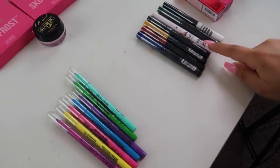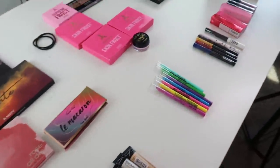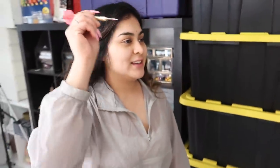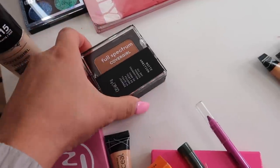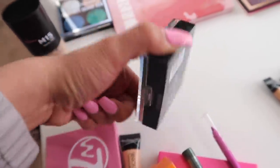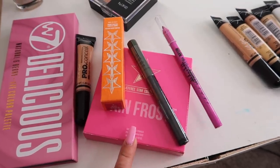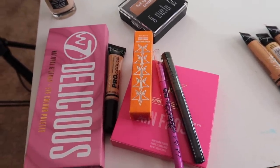The eyeliner landed on six — this is like an army green. That combination is not looking good so far. For the waterline, it landed on one — a magenta purple. So basically I'm going to be using the CoverGirl M15 shade with this CoverGirl powder in Deep Cool 1, this W7 palette, this LA Girl Concealer, Jeffree Star Fudge Pop, the Jeffree Star Skin Frost in Mint Condition, this green eyeliner, and this magenta purple eyeliner.